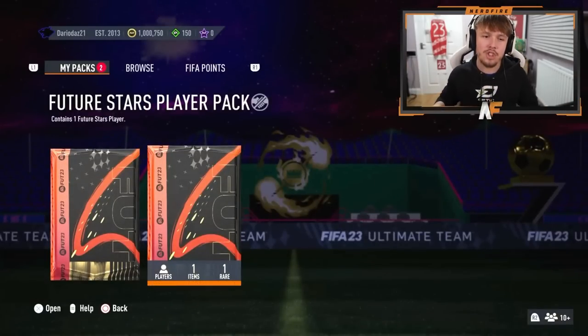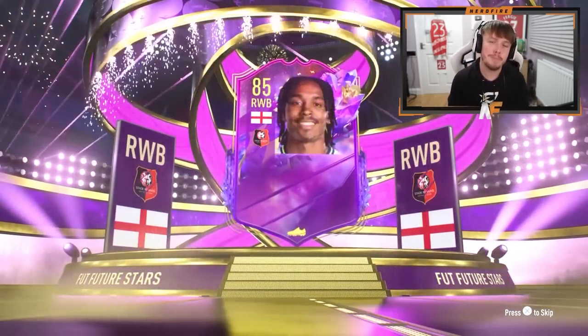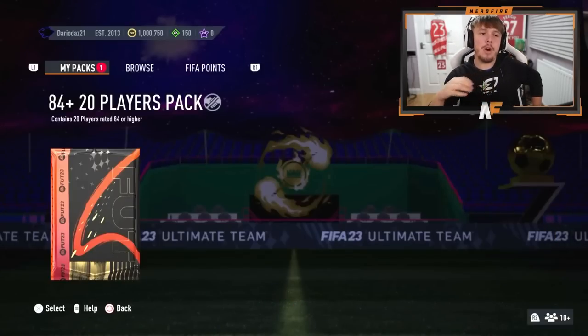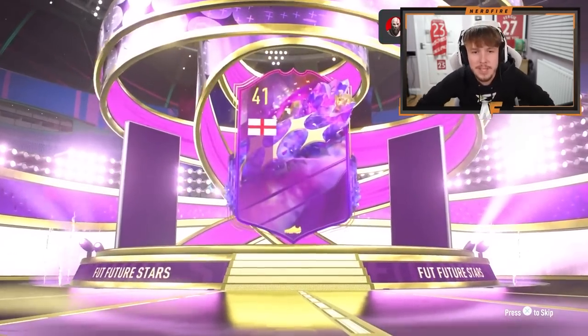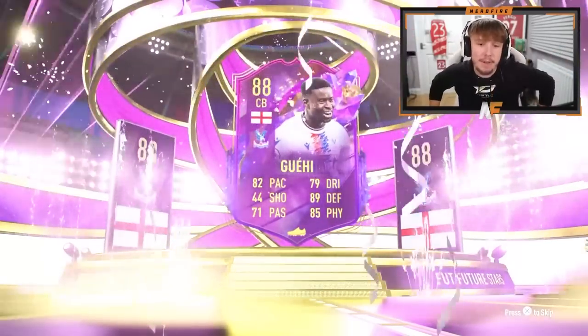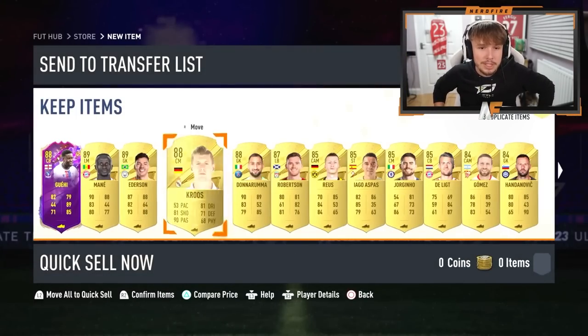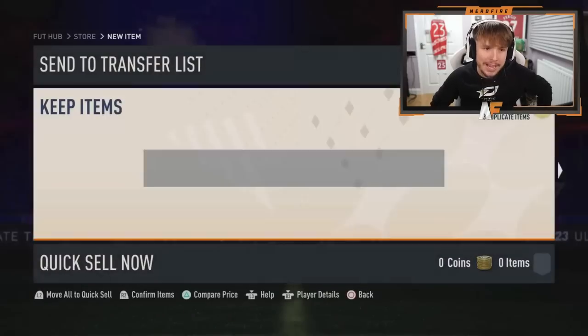Shout out to Dario — he's got both the Future Stars player pack and the 84 times 20. His Future Stars player pack: can we see another Julian Alvarez? England — Jed Spence. He's got some decent links but it's not the best. Onto his 84 plus times 20 — make sure it's not Jed Spence. Another Future Stars! England center back — Where He! That's pretty solid. 89 defending, 85 physical, good pace, decent passing and dribbling. Behind him: two 89s, two 88s, an 87, an 86, and duplicates. Very good fodder and a solid Future Stars.